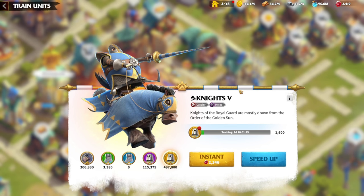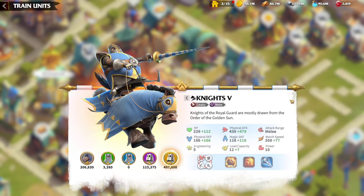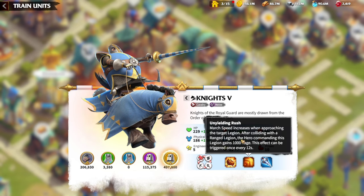So we're going to go to the night training camp and see what is going on. This is a problem with the eagles, the knights, and the wolf riders. This unit type has this Unyielding Rush. It says march speed increases when approaching the target legion. After colliding with a ranged legion, the hero commanding this legion gains 1000 rage. This effect can be triggered once every 12 seconds.